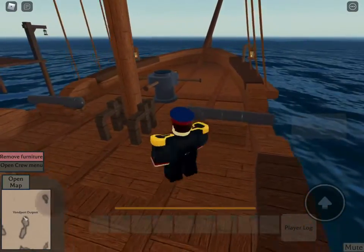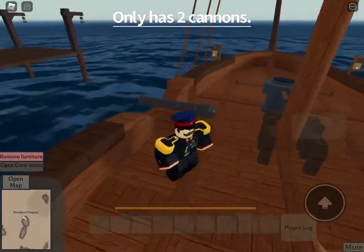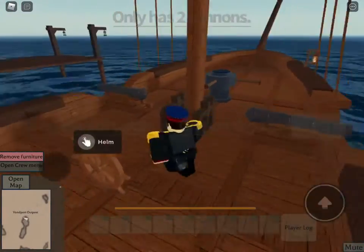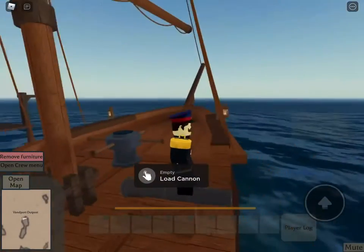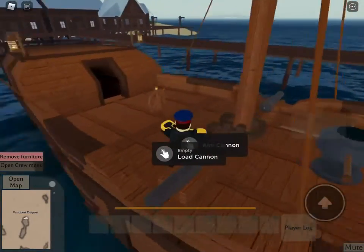I want to talk about the cannons. The sloop only has two cannons — one on the port side and one on the starboard side. It's not very good for firing at enemy ships. I would not recommend the sloop at all for combat engagements.